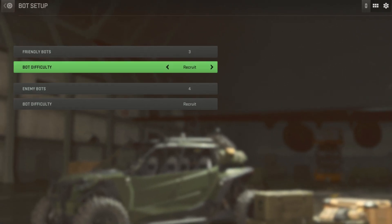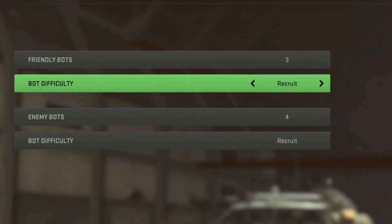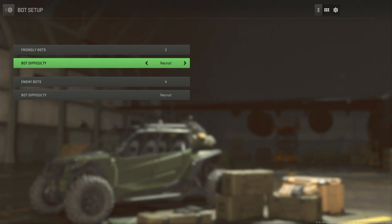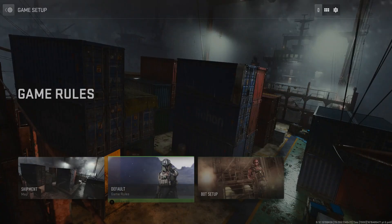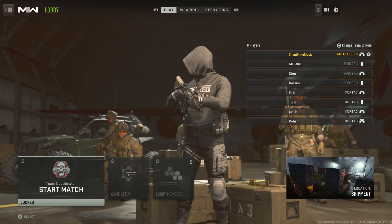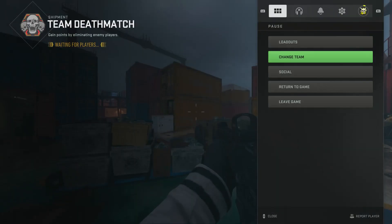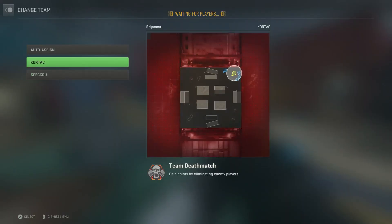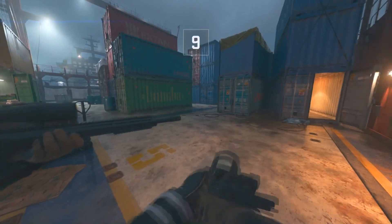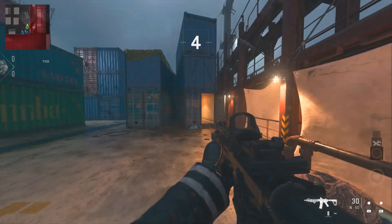Your wins are going to count and you'll be able to get all the rewards within just a few hours. Change it so you have three bots on your team and four on the other team. Set both teams to Recruit difficulty, then start the match. If you load in and the teams aren't balanced, go to Auto Assign to balance them.